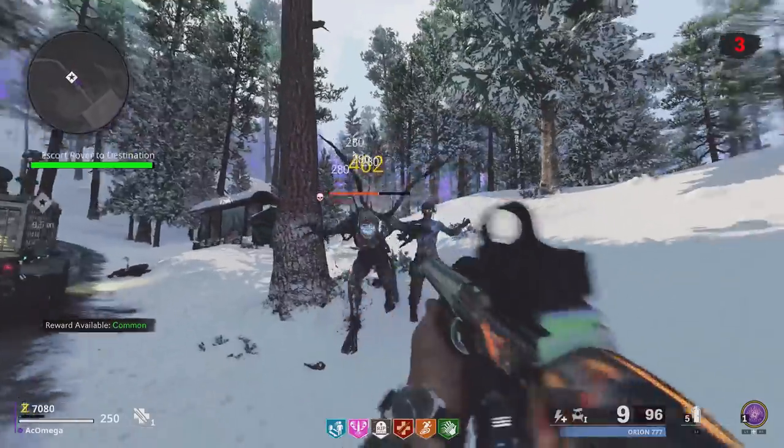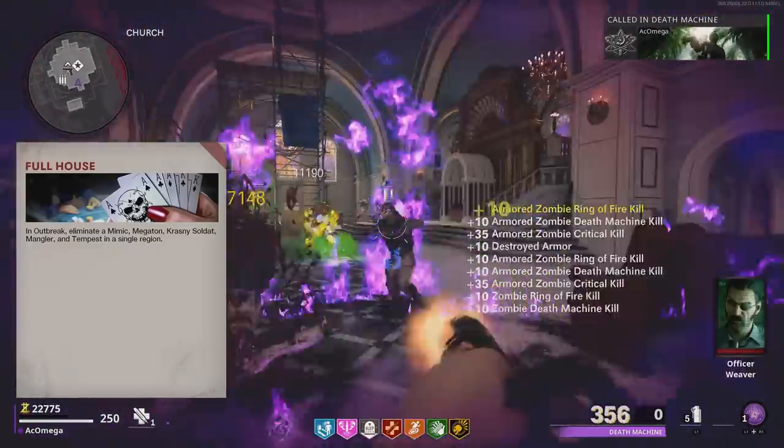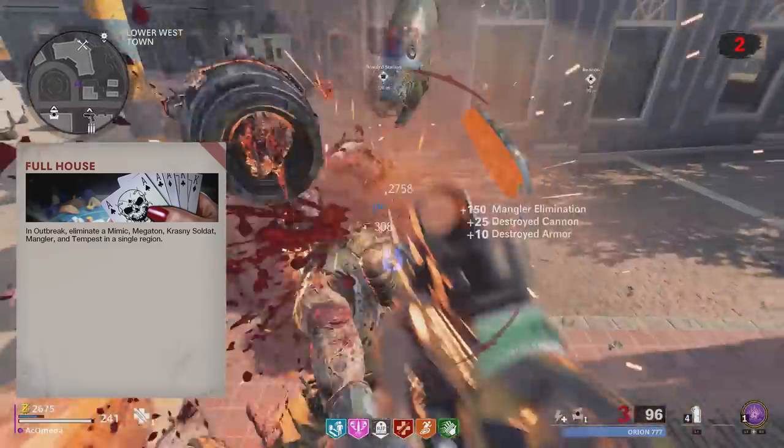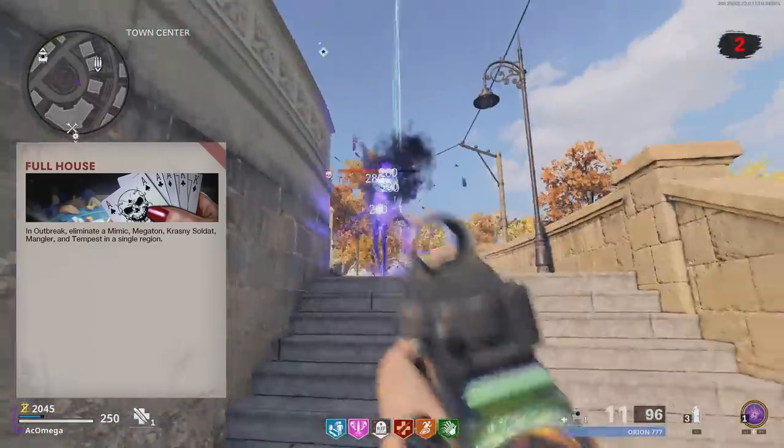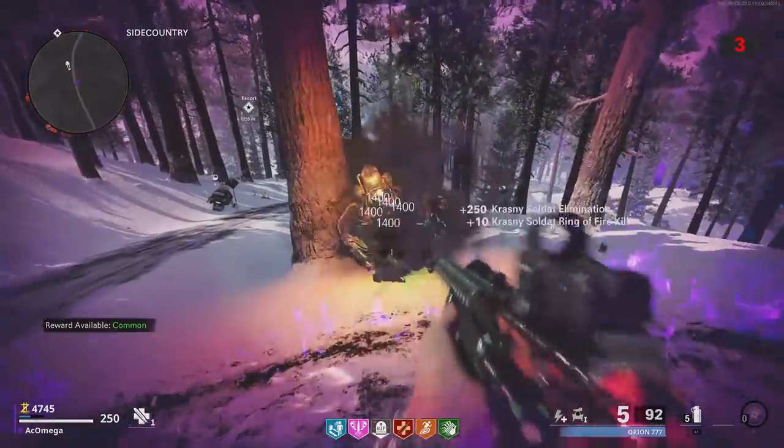For Full House, you need to kill a Mimic, a Megaton, a Mangler, a Tempest, and a Panzer in one map. Basic stuff. However, you need to be on a higher round for all of them to spawn in your game at once, so be aware of that.